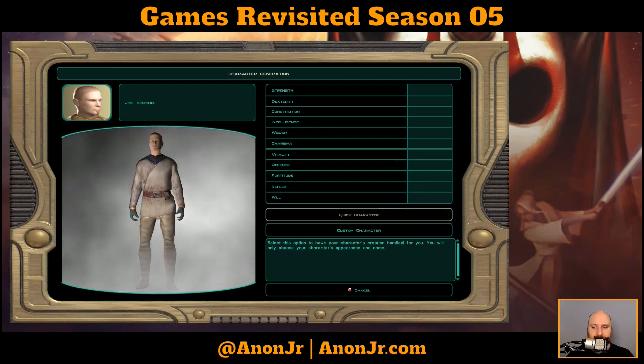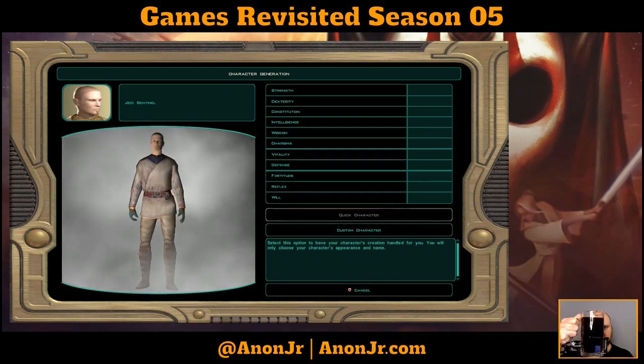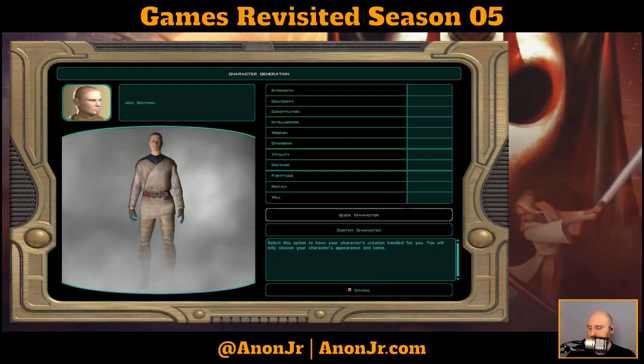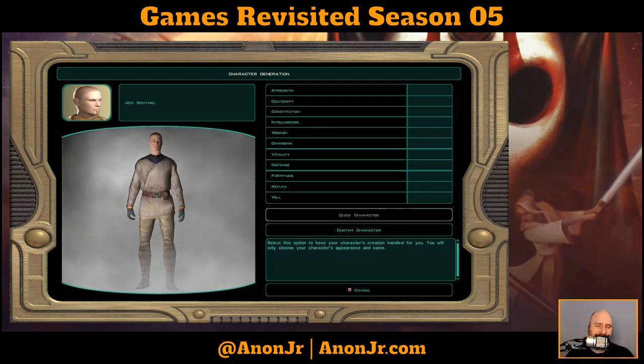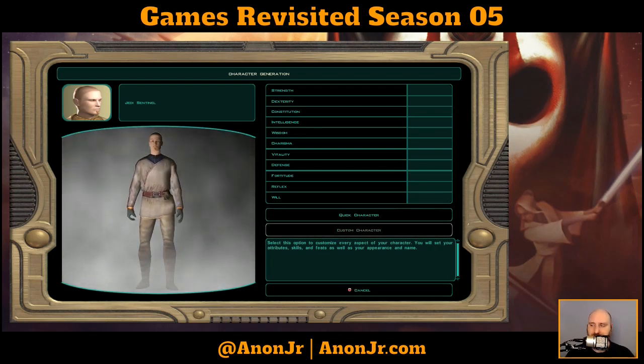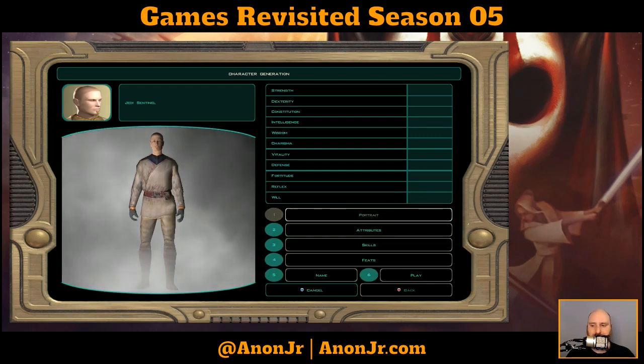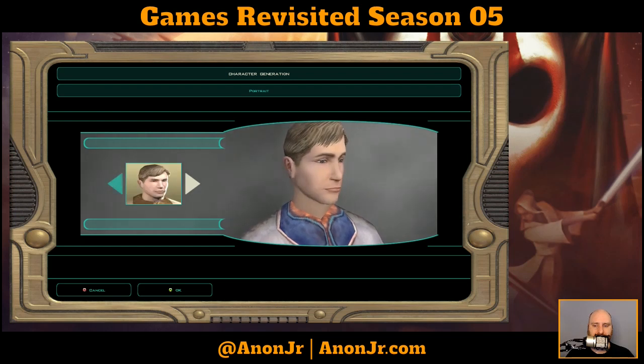You've got two options. Quick character was not an option in Knights of the Old Republic one. Quick character gives you a kind of even distribution of abilities, so you're not going to be really awesome but you're not going to suck, and that's great if you just want to jump in and play. But that's not how I roll - literally and figuratively - so we're going to hit Custom Character, because this lets you fine-tune everything from your ability points to your skill points.